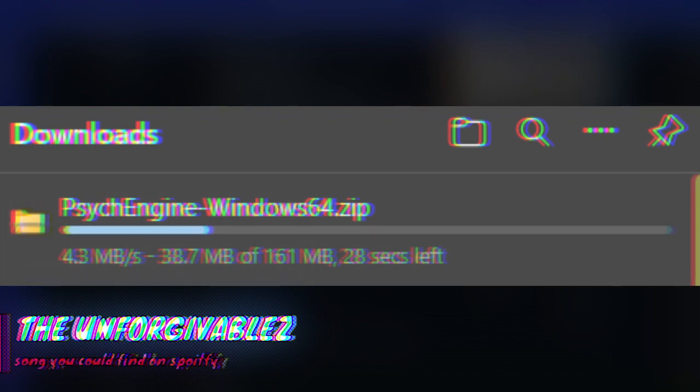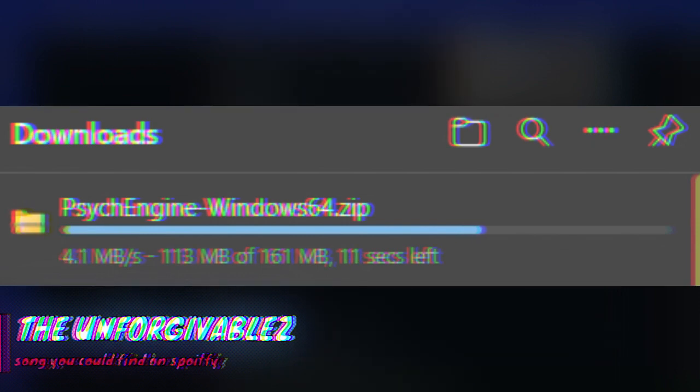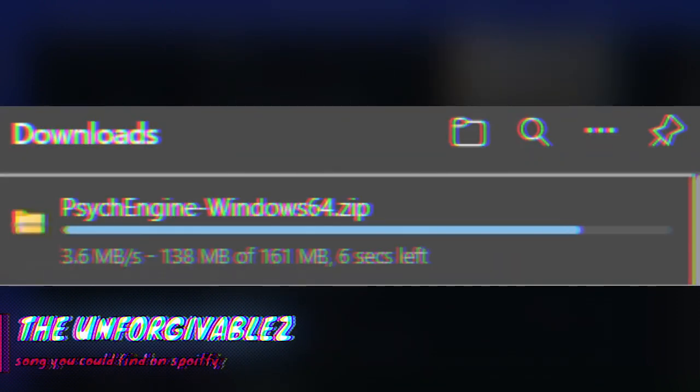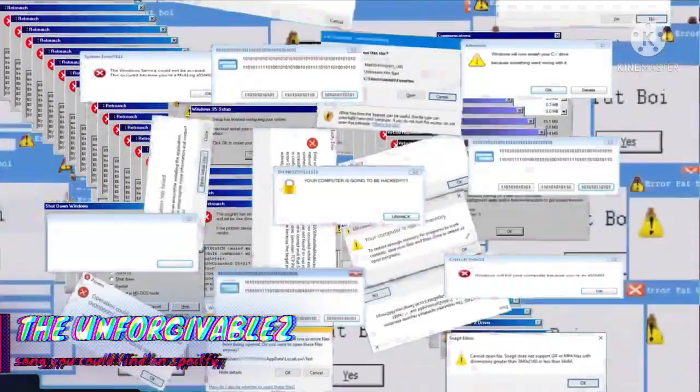This is downloading — it'll be about 28 seconds, depending on what computer you have it might take shorter or longer. Download the older version because that is what's working for me right now. I tried to do the exact same thing with the newer version but it just made my game crash, so I figured out that using the old version is just better.